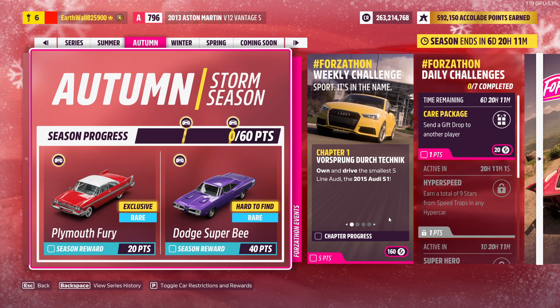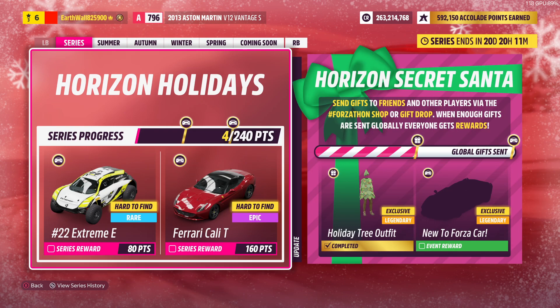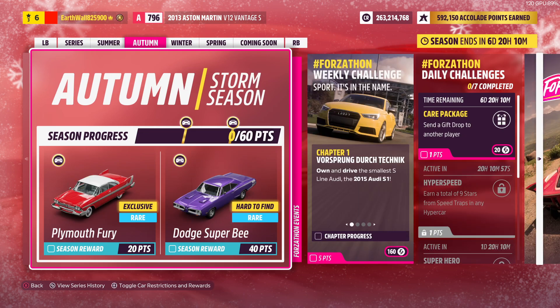Hey guys, and today we're going to be showing the Horizon Holidays Autumn Season. First we got the Season Rewards: the Plymouth Fury for 20 points and the Dodge Super B for 40 points.